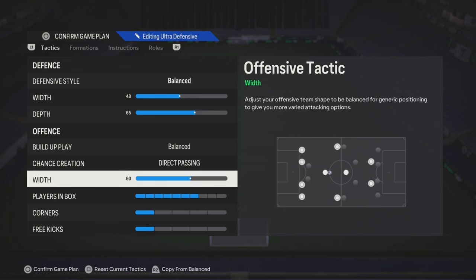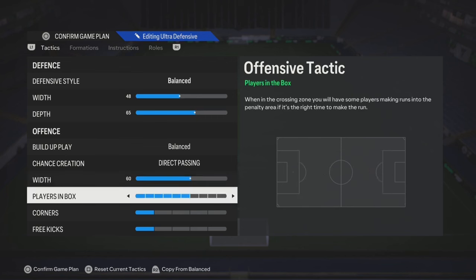The width, anywhere from 50 to 60 is gonna be straight. Players in the box depends on who you have. If you got people that can do dribbles, three to four. If you got people that can head the ball, five to seven.